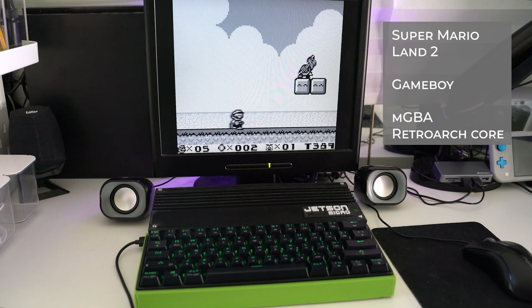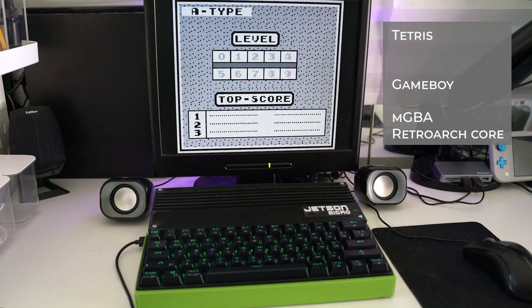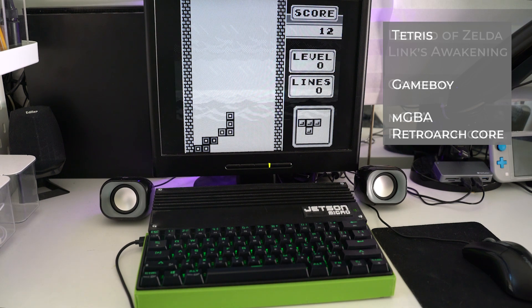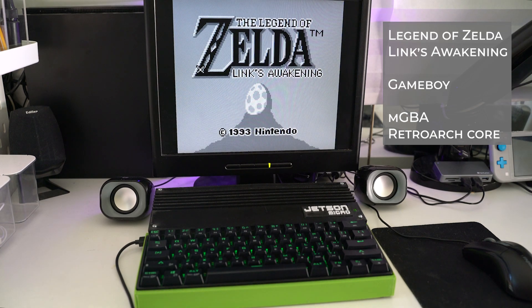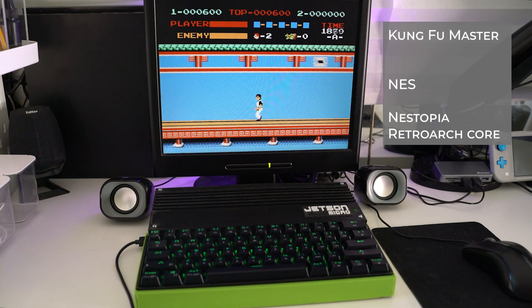Over to original Game Boy — these are not going to challenge this hardware at all, but kind of cool to see running on the big screen. Using the mGBA core in Retroarch, it handles Game Boy, Game Boy Color, and Game Boy Advance all through the one core really nicely. And then over to NES — again, not an issue here at all. Kung Fu Master is just awesome.